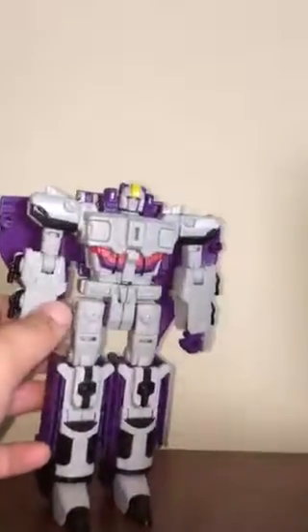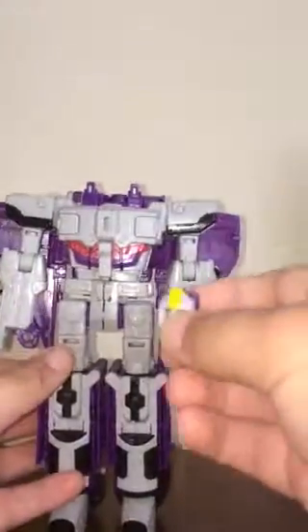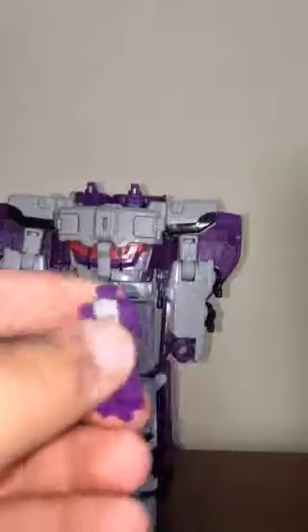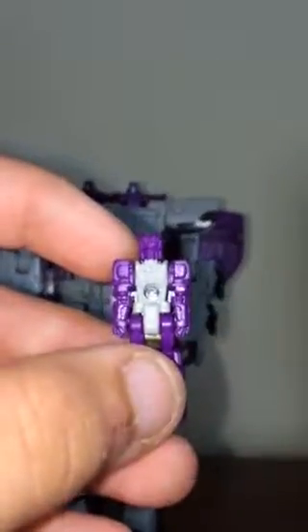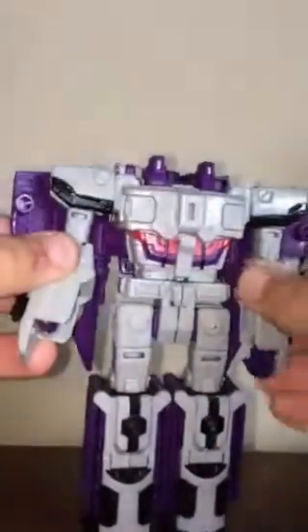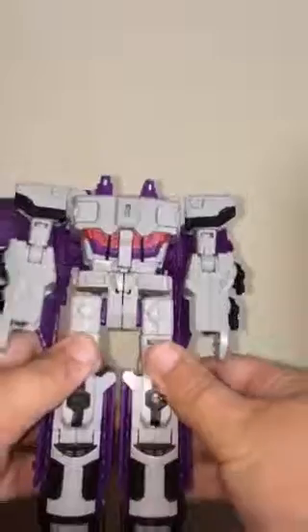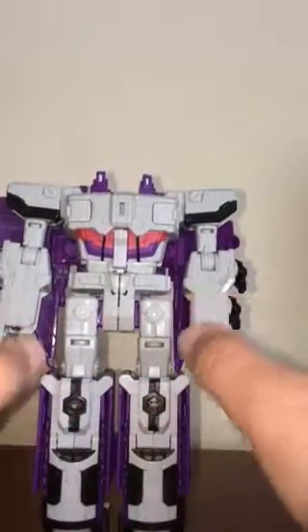To get started, take off his gun. I've already got his Titan Master gun ready to go as well. Speaking of Titan Masters, you're going to pop off Dark Moon, who I will give a quick up-close look at — pretty decent detailing. So, back to Astro Train. You will fold up his fists into his forearms on those heavily ratcheted bits. He has a battle station mode and a city mode.